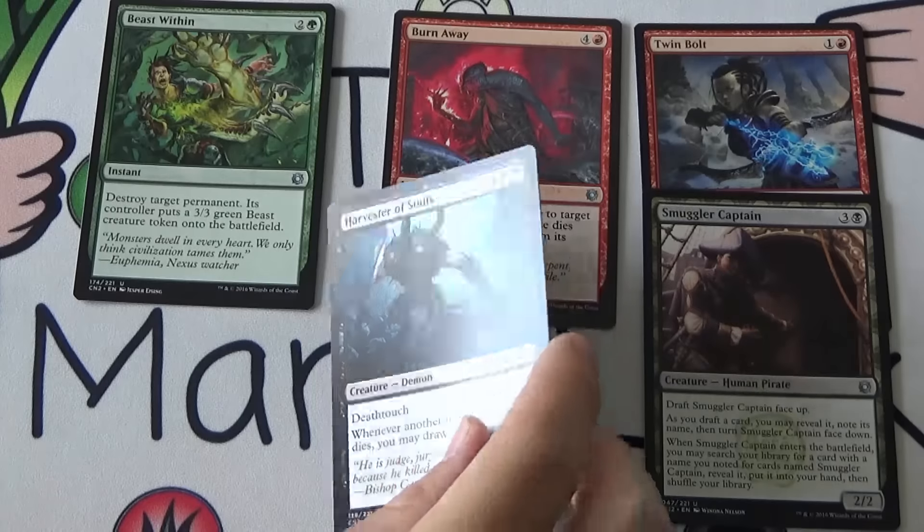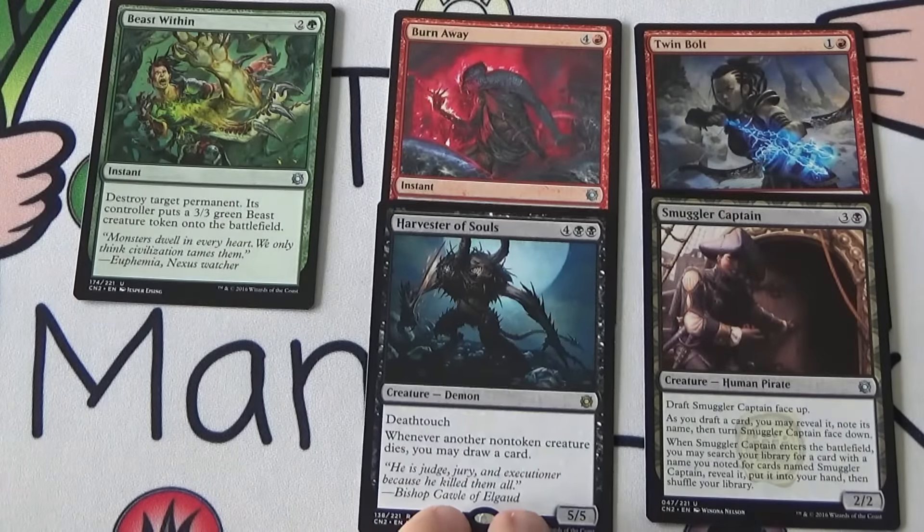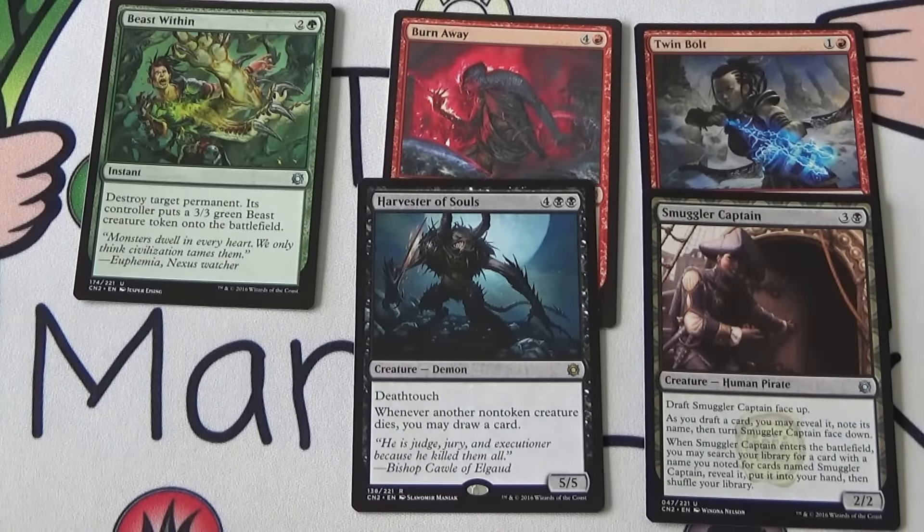Our rare is Harvester of Souls — four and double black for a 5/5 Demon with Deathtouch. Whenever another non-token creature dies, you may draw a card. It's pretty good. The six mana hurts, especially the double black, but being a 5/5 Deathtouch is going to do a lot of damage. Creatures are going to die in a multiplayer game — your opponents are going to kill each other's creatures and you're just going to draw so many cards. It's going to make you a target, but it's going to get you a ton of value. I would strongly consider first picking Harvester of Souls.